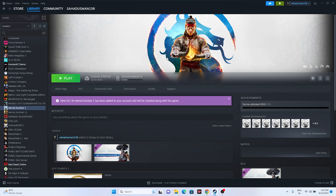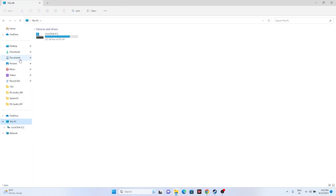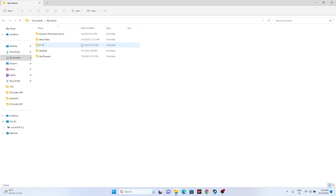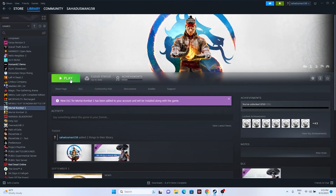The next step is to delete the saved game file. Open File Explorer, go to This PC, then Documents, then My Games. You will find the folder for Mortal Kombat 1 there. Delete that folder. Keep in mind you will lose all your game progression, but just delete it and then try launching the game.